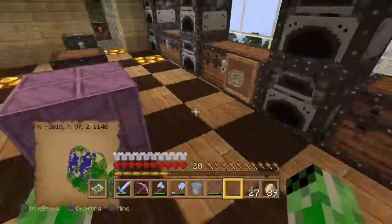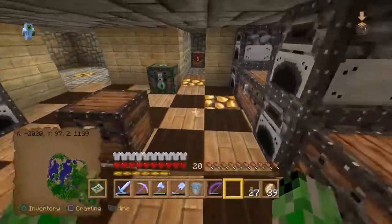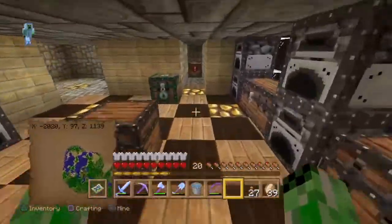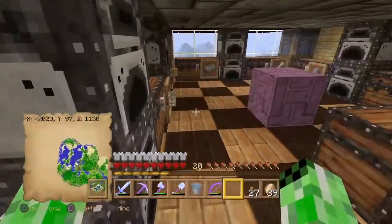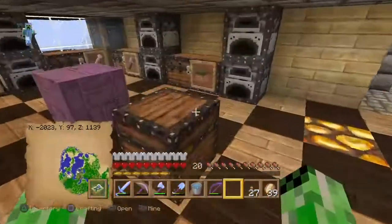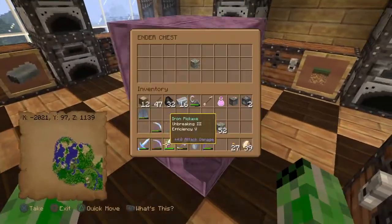Now the update came out in Europe about 7 hours ago, and if it comes out at the same time in the US which is 11am — and assuming that's Pacific Standard Time, that's California time — it should be out at 2pm Eastern Standard Time. So by the time this video comes up you will have roughly an hour to get all of your stuff and put it in a normal chest, because in this update people in Europe have been saying that their items in shulker boxes have disappeared.